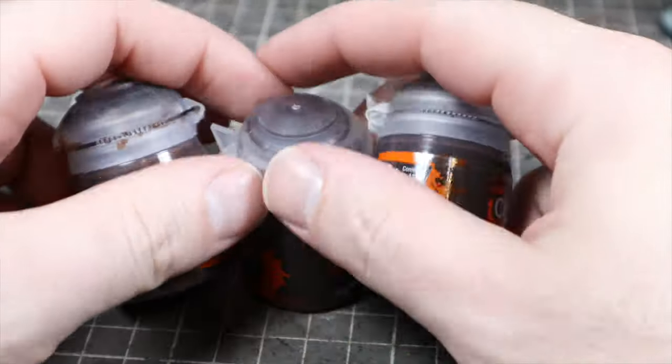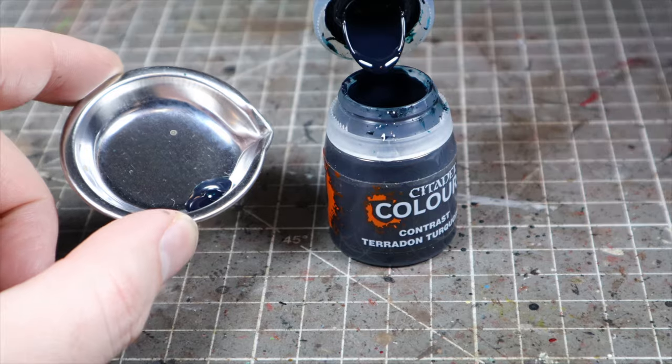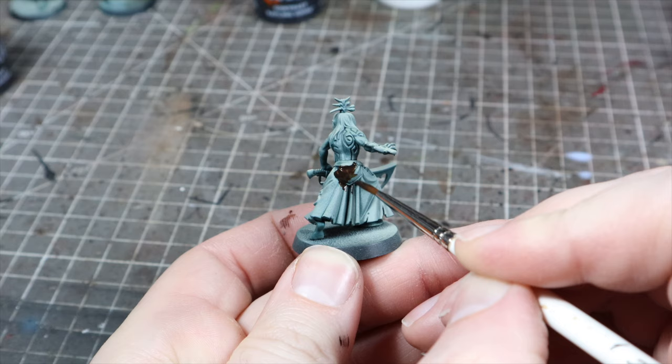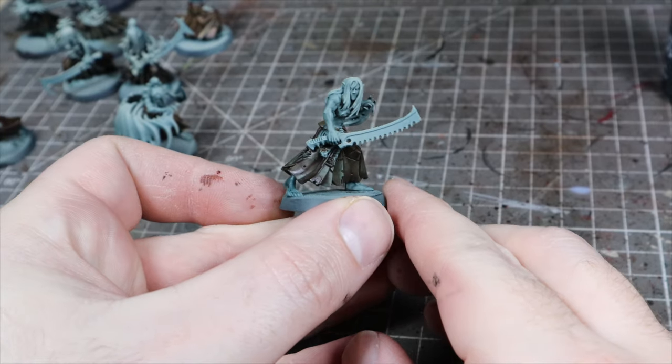The next step is the skirts, and I ran into a bit of painter's block with this. I tried a few different things, but at the end I just settled for some thinned down Cygord Brown, about one to one with Contrast Medium again. I'm still not entirely happy with it, but I think some of the shadows and techniques coming later should help to level it out.